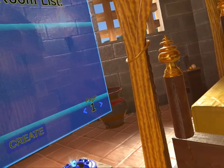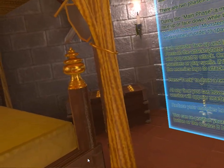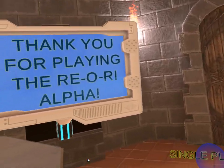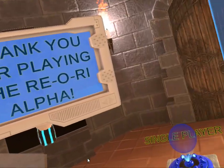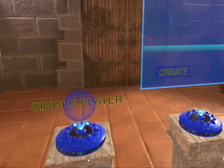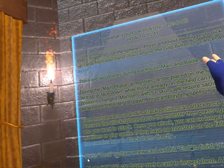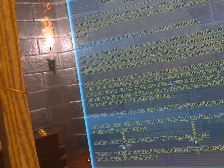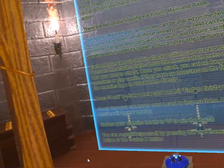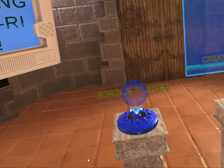In case you're wondering, this is a card game. It's very much like Yu-Gi-Oh! I would consider this a Yu-Gi-Oh! clone for VR. It is a little rough around the edges, though. The UI is not the best. Basically, you touch these orbs to start single-player or touch the button to create, touch that orb to quit. And that's your tutorial, that information there. Now, we already know how to play Yu-Gi-Oh! so I'm not going to bother reading through that. So let's go ahead and just start.